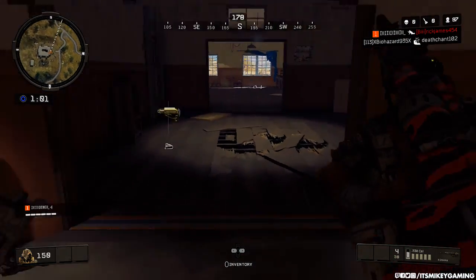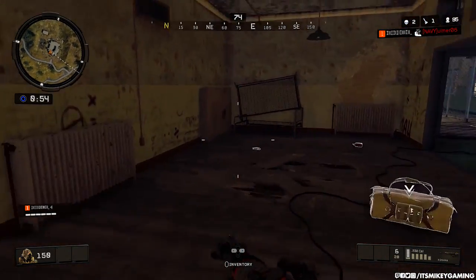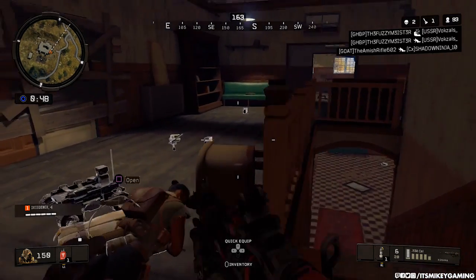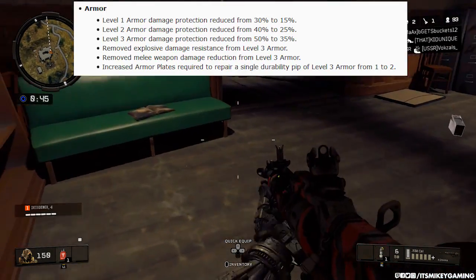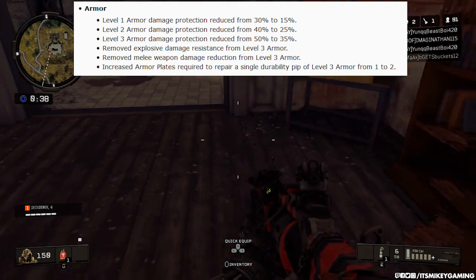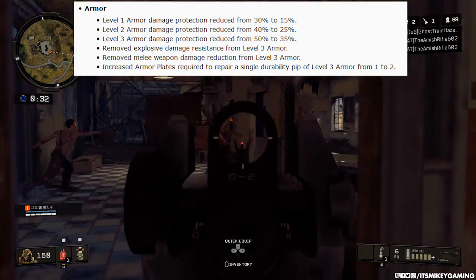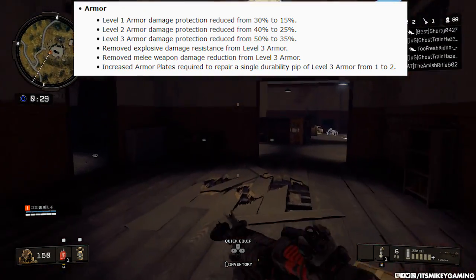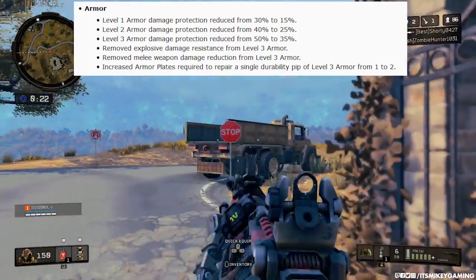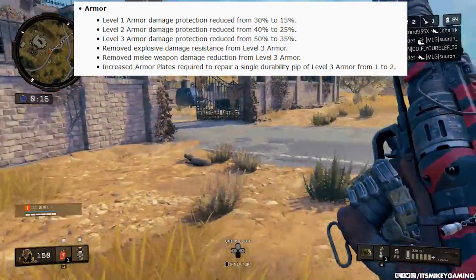The other thing is the circle constantly advances with no delay, reaching collapses, so it's going to be pretty quick. More changes to the armor — they've made it actually pretty weak. Level one armor damage protection has been reduced from 30% to 15%, level two from 40% to 25%, and level three from 50% to 35%. They've also removed explosive damage resistance from level three armor, making them less of a tank, and removed melee weapon damage reduction from level three armor.